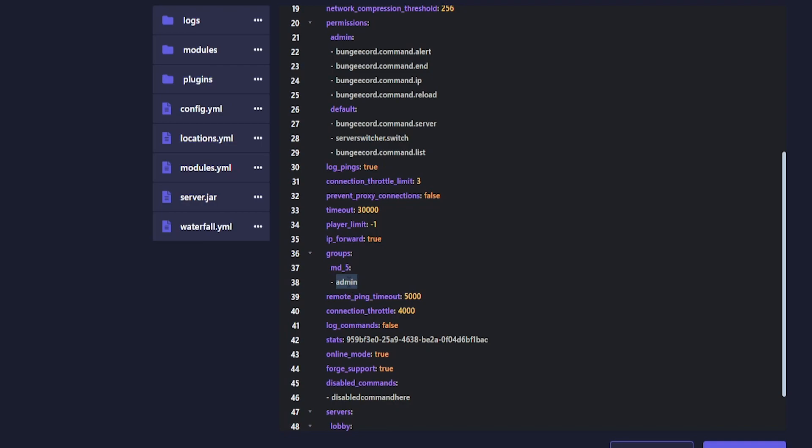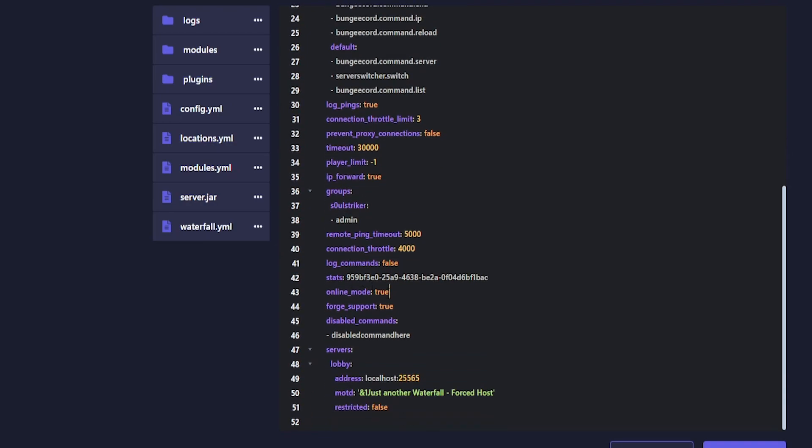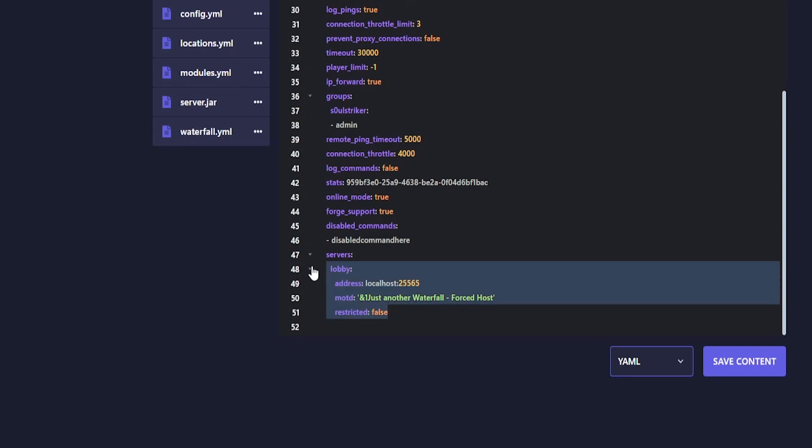These groups here are specifically for the admin group — you can put your in-game name there, for example 'SoulStriker.' Here is also where you can change whether BungeeCord allows cracked players or not, using the online mode setting — set it to true or false depending on your preference.